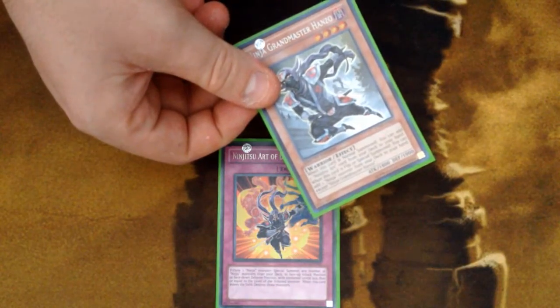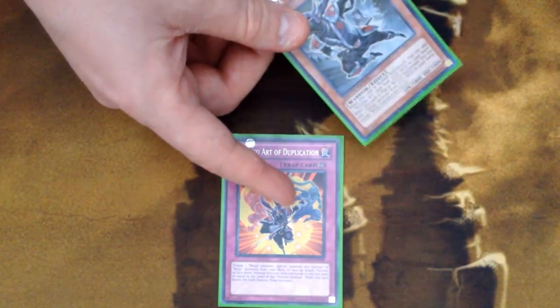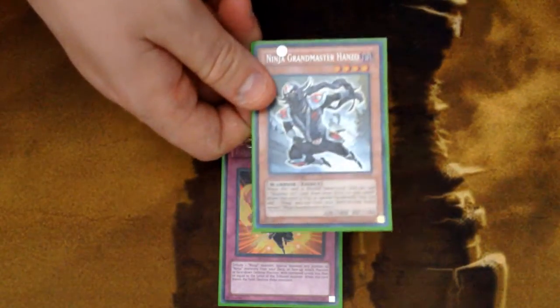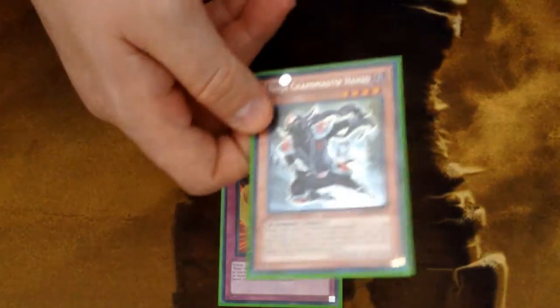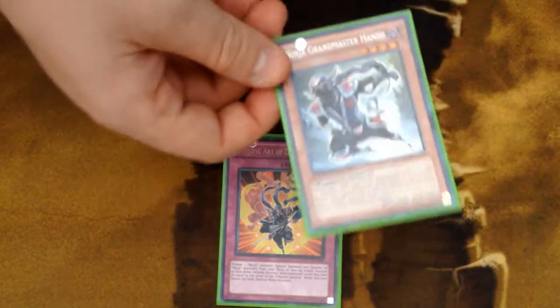One thing you've got to keep in mind when doing this play is that you cannot chain Duplication to anything. It needs to be chain link one so that Hanzo doesn't miss timing for his effect. His effect is 'when he is flip summoned or special summoned' — not an 'if.' Basically, if he doesn't come out from this on chain link one, he will miss timing and you will not get the search for Getsuga.